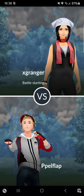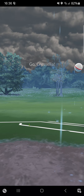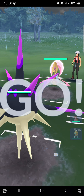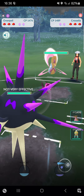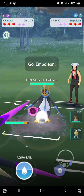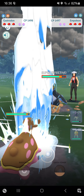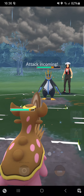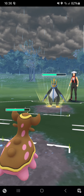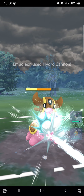Into the first match against xg_ranger, starting Overquill into Chrysalia. This could be quite a good lead — look at my energy generation already. I have a Shadow Ball ready. Opponent switches into Empoleon, and I have a very good response for Empoleon.